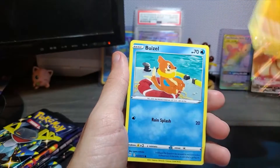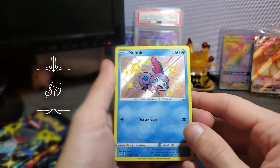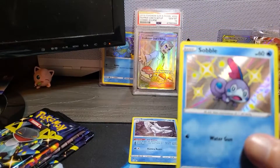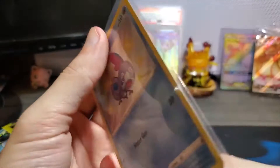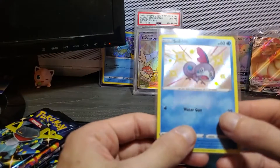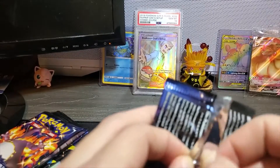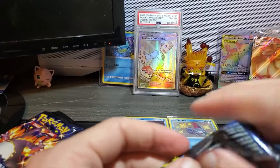Rowlet, Trapinch, Sneasel, Koffing - oh nice, shiny Sobble! That is adorable. And a Frosmoth - cool. I do already have this Frosmoth but I do not have one of these shiny Sobbles yet, so I will take that. That is awesome. It looks like on a lot of these Shining Fates cards the center isn't too bad but the edges are super rough, but I will take that - that is a beautiful shiny card right there. First pack magic, let's keep it rolling!